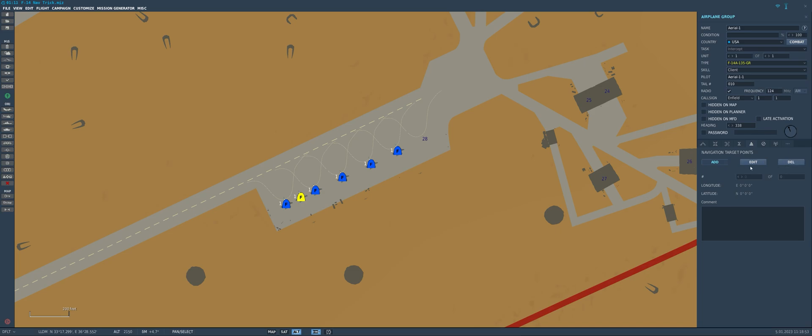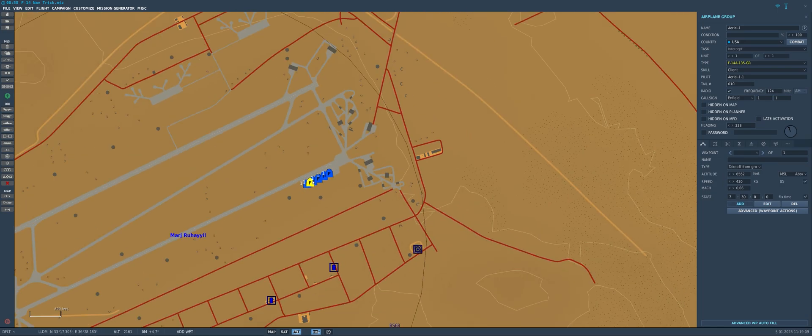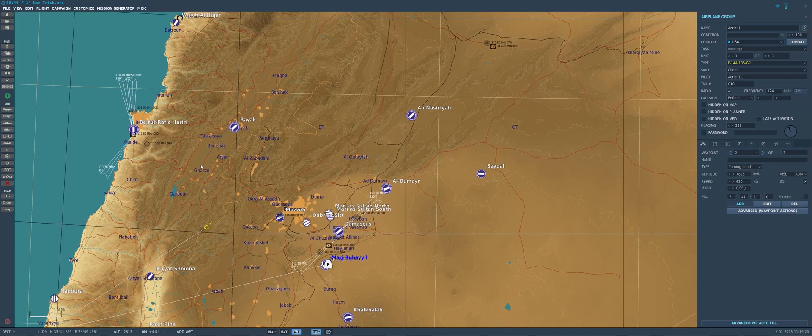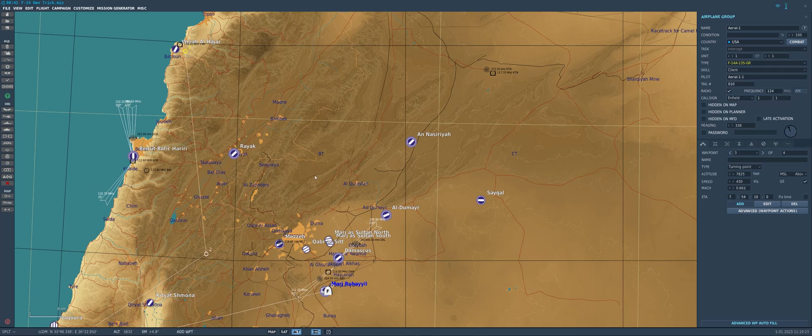We can fix this by simply ignoring the navigation target points and just adding waypoints as normal, just like you would for any other aircraft like the F/A-18, F-16, or AV-8B. Let's go ahead and create a flight plan here and pop seven waypoints onto the map — placing them somewhat randomly to make them easy to identify while cycling through waypoints on the ground. There's four, five, six, and seven, kind of in half of a star shape.